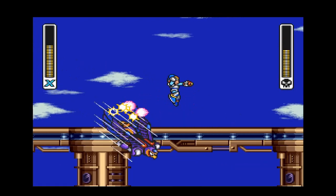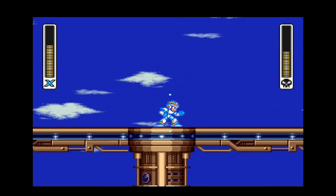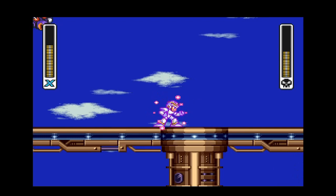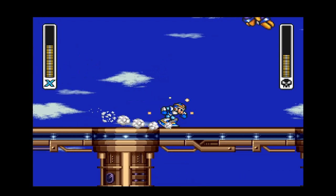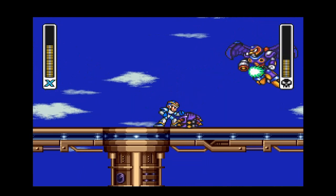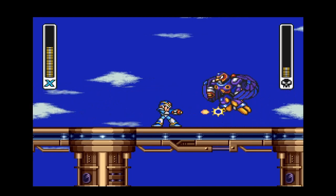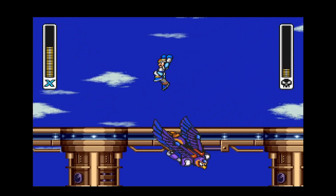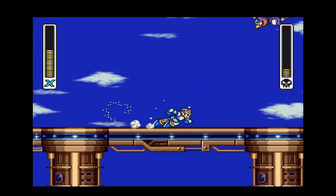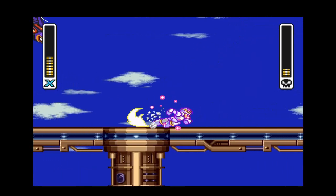Chill Penguin's weakness is Flame Mammoth's Weapon because this game uses the same logic as Mega Man 6: Ice-type Robot Masters are weak towards Fire-type ones. That contradicts Mega Man 1 logic, where Fire Man was weak against Ice Man's Weapon and Ice Man was weak against Fire Man's Weapon. But in Mega Man 6 and Mega Man X, Fire-type weapons are the weakness for Ice-type Robot Masters.